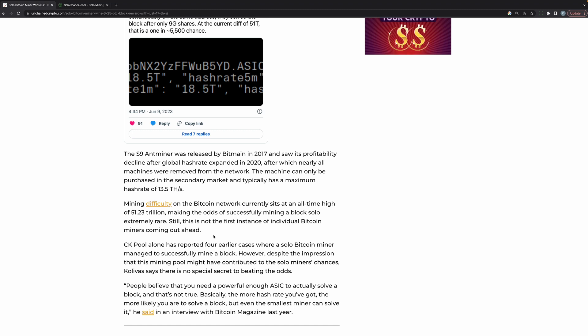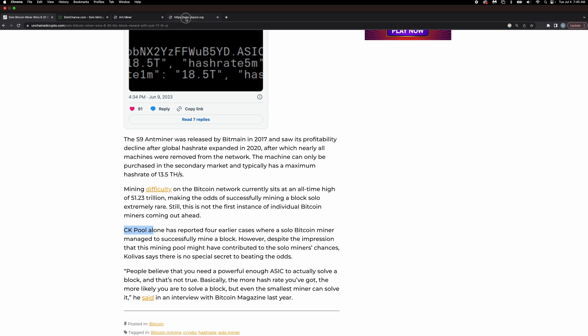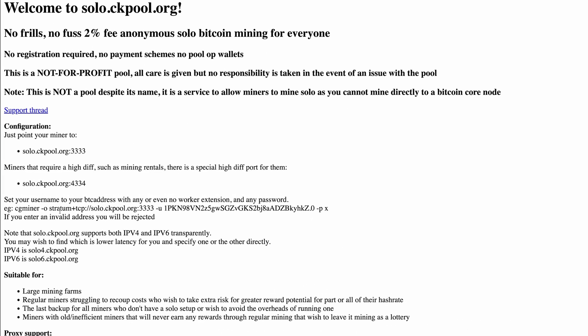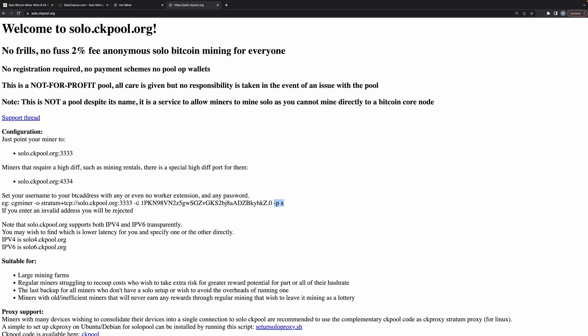It is extremely rare for a solo miner with that terahash to find a block, but this is not the first time this has happened. What we're going to do is go to solo.ckpool.org. On this site it shows you what you need to configure — you connect to the server using specific ports, your user ID is your Bitcoin wallet address, and the password is just 'x'.